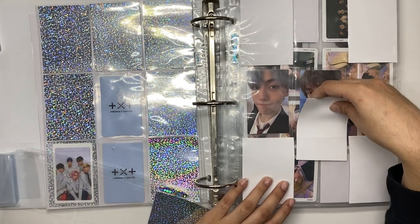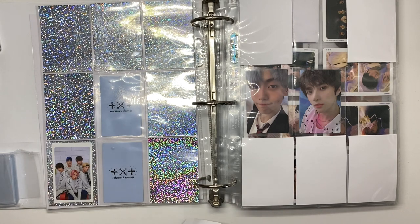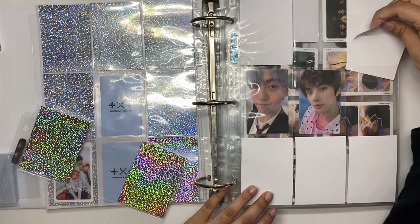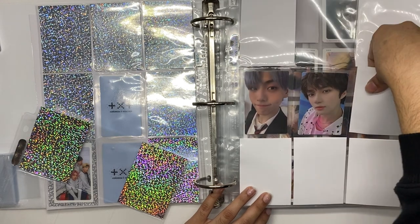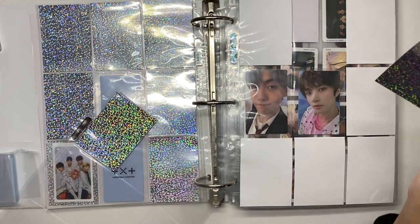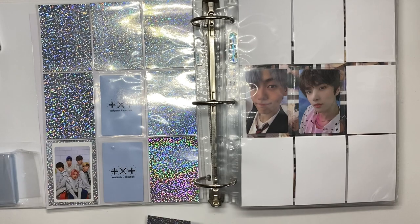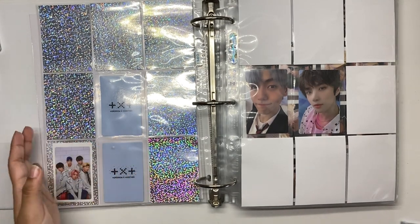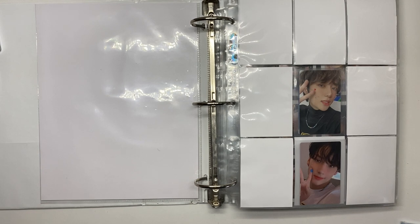Since Yeonjun's not my ult or bias, I was like I'll just keep my biases and find Yeonjun cards later. I kind of rambled there. I did join a group order for a fan sign, so I'm supposed to get another set of inclusions and a polaroid. I don't think the polaroid is gonna fit in the binder, so I don't know what I'll do with it — maybe keep it or sell it. It feels empty because I've made no progress, but at least I know what I need to buy now. I'm gonna do a final flip through my binder to show all the updates.